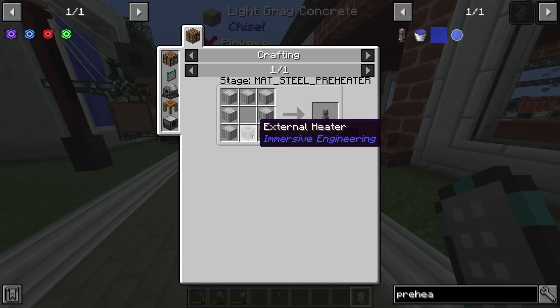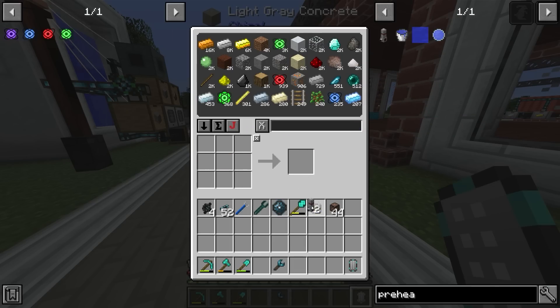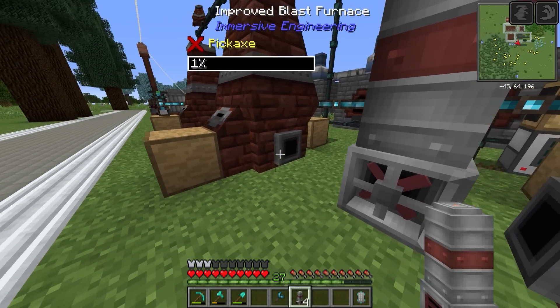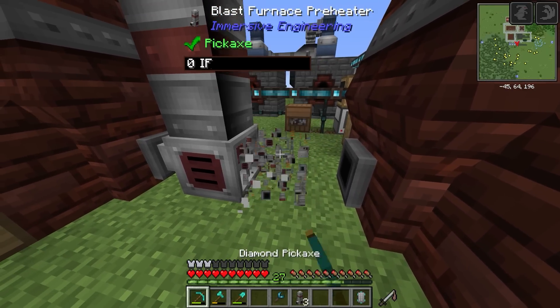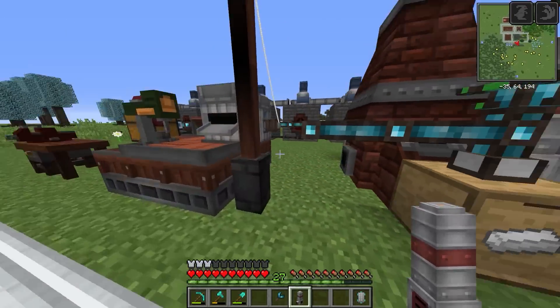This unlocks the blast furnace preheaters, made easily with iron sheet metal and external heaters. I'll make six so we can put two onto each blast furnace. We actually have a surprisingly close amount of iron sheet metal — enough to make six with a quick craft. These go on the sides of the blast furnaces facing inwards. They do require power to work, and I need to be careful placing them given the cables already here.